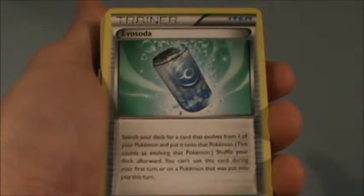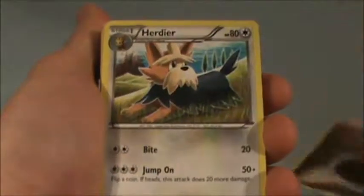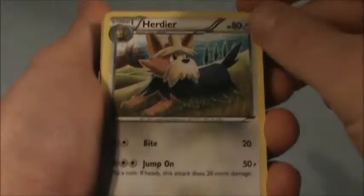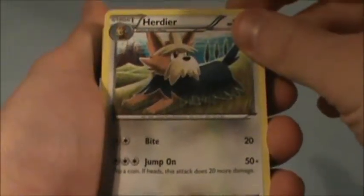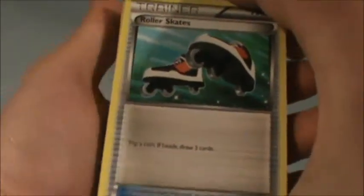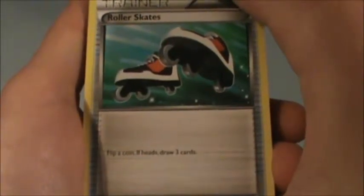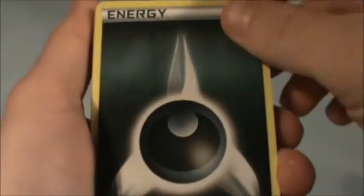This is also new — called Fiall Soda, if I said that right, let me know in the comments. Same energy, Herdier, and that's also the evolution from Lilipup. And Roller Skates — flip a coin, if heads draw three cards, so that's amazing. Dark energy — same thing.